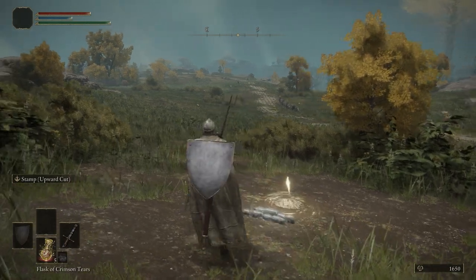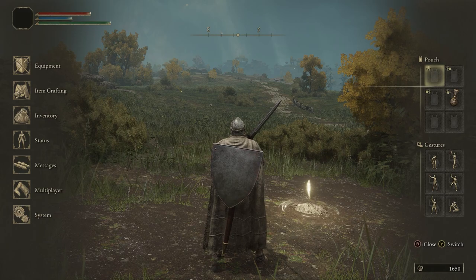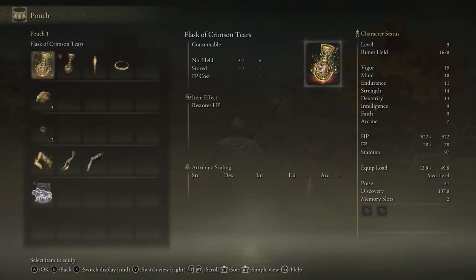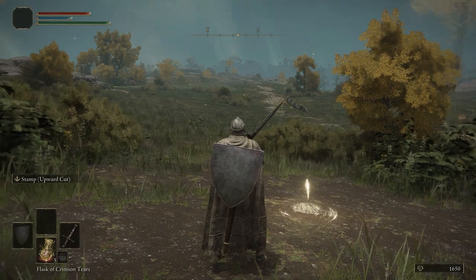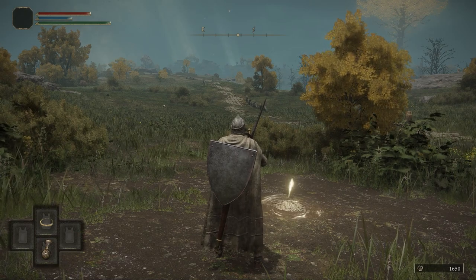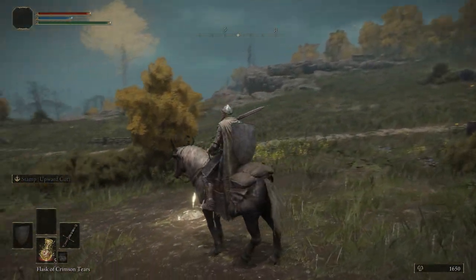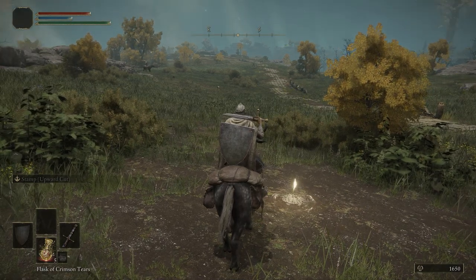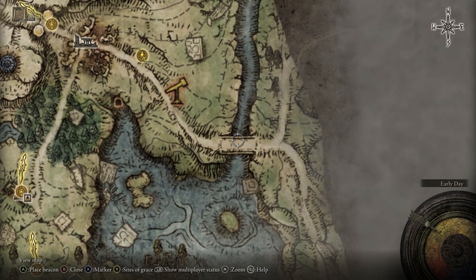Next thing we do, we get Torrent. Go to your main menu, and instead of going to Equipment, go back over to the Pouch. In the up on the D-pad selection — the top left of the pouch — you're going to press Y on Xbox or Triangle on PlayStation, and go three to the right to the Spectral Steed Whistle. Click A on Xbox or X for PlayStation and equip that. The way you use this is the same as I showed you for the FP flask earlier — hold Y and press up on the D-pad. That'll summon your Spectral Steed — Torrent, your majestic steed with the horns. This is a game changer — if you had to play this game without Torrent, I'm 95% sure half the people who play it would have quit.